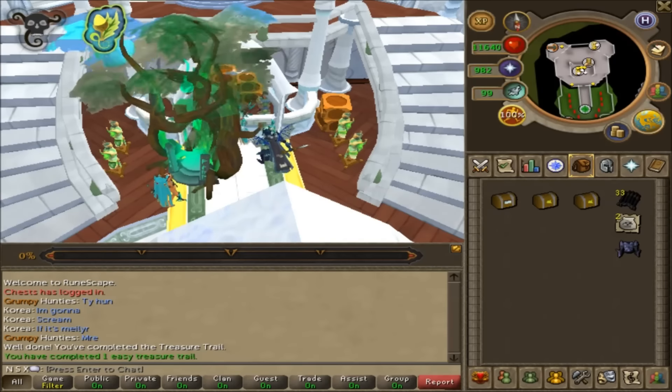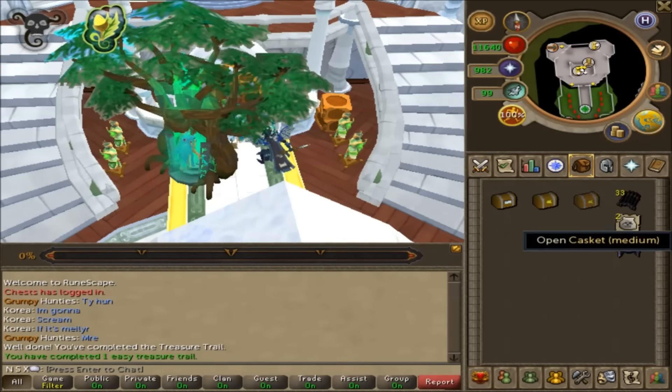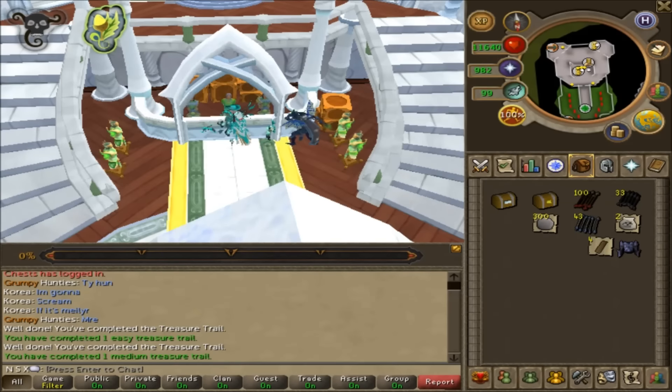Let's move on to the medium, where we can possibly get ranger boots, wizard boots, or maybe a few other things. Let's see what we get - we get none of the above. One medium clue, apparently I haven't done these since they started actually counting them. So we get from our medium 20k worth of rewards: 43 Zara's arrows, 300 pure essence, 40 planks, and 100 adamant arrows. That's a fairly bad clue.